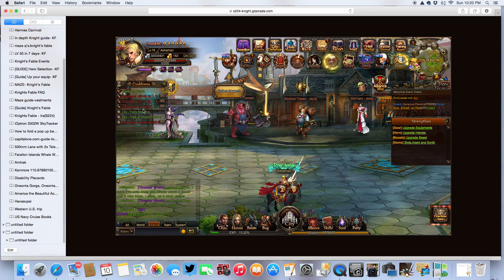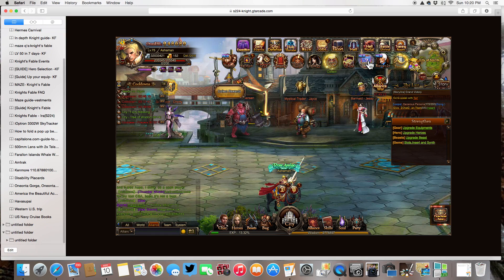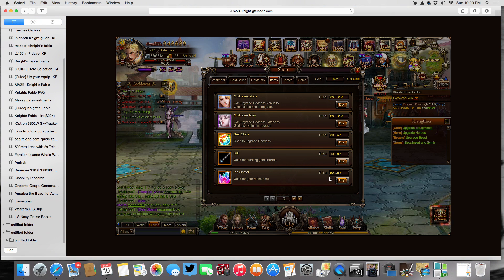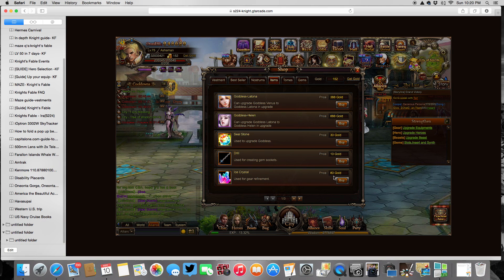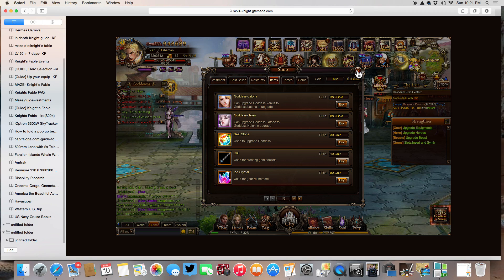Going back to talking about where to get ice crystals — you can also get them in the shop by using gold. Here's an ice crystal: 80 gold for one ice crystal. I don't even have enough gold to buy two ice crystals if I used all my gold. I would never use gold to buy ice crystals — I think 80 gold is ridiculous. Maybe 10 or 20 gold, but 80 gold is a lot for an ice crystal. So that's the third place to get it.